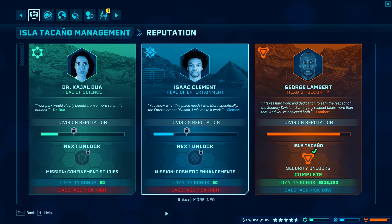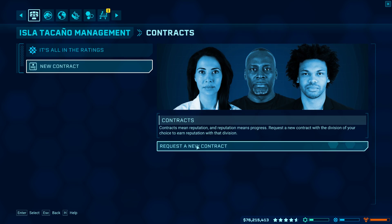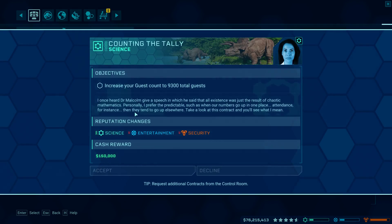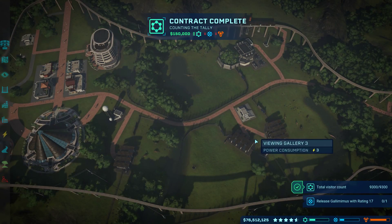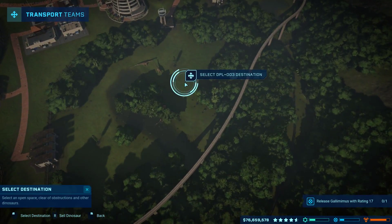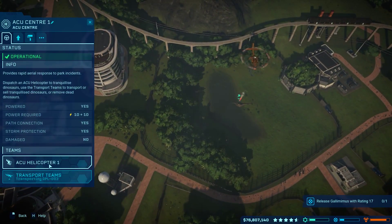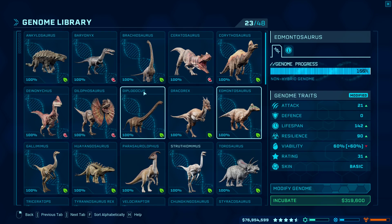Sabotage is high on both of them too, but it's okay because we're going to start working on them now anyway. The next one we'll probably work on is going to be entertainment. So we want to go to contracts. New contract - let's go science. I've got a new opportunity. That's an auto-complete. So release Gallimimus with rating 17 - that's going to be pretty easy. I'm just going to move this down to the exhibit and then we'll do the Gallimimus.